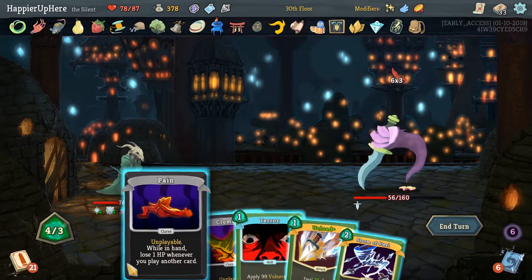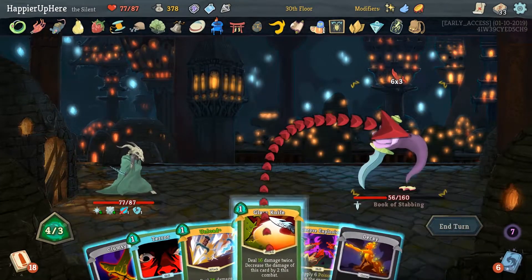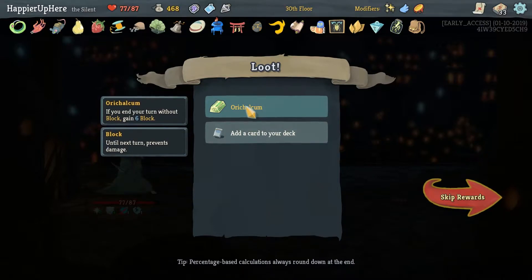Ooh, this is tough. So we can — we have to get rid of the Pain. Also allows us to do some Card Draw. This does double damage, and this kills — perfect, phew! That was close. Got a Recalculum — if you end your turn with block, gain 6 block.